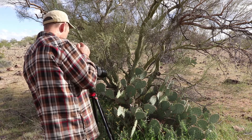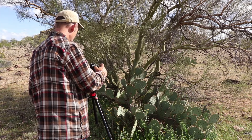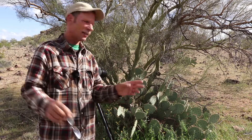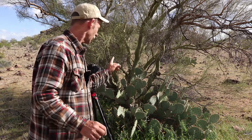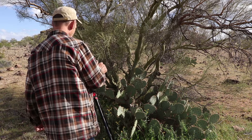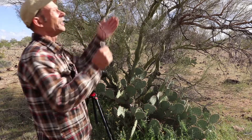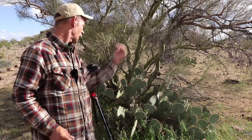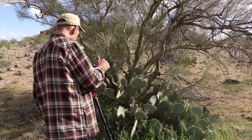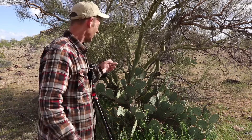Prickly pear cactuses have paddles on them — they grow paddles and get all kinds of spiny stuff — but once in a while you'll find one that's kind of unique, like I did right here. I'm going to take this shot; I've got it framed up pretty tight. The sun has broken through a cloud over there and is backlighting that little cactus paddle.